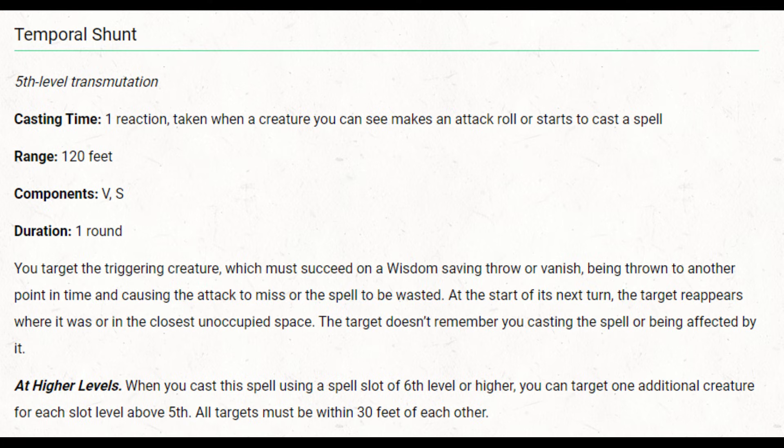Temporal Shunt is a 5th-level reaction spell triggered when you see a creature make an attack roll or start casting a spell. The enemy makes a Wisdom saving throw; on a failure, they are thrown into another point in time, automatically missing their attack or wasting their spell, and they disappear until the beginning of their next turn. In some ways it's like Counterspell, but it can also counter attack rolls — making it a counterattack as well.